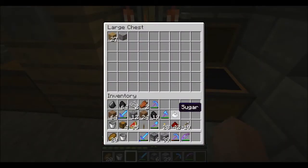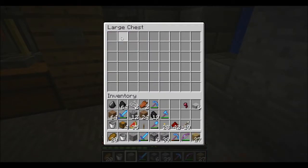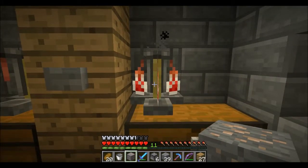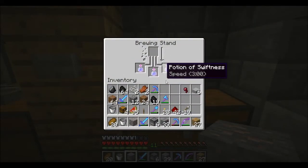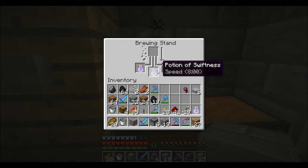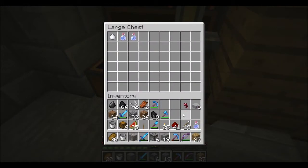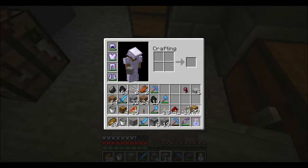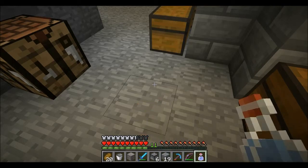We add nether wart, then you add your sugar cane. I have one extra so we'll put it here. I'll go ahead and get these back because I want to keep this place organized. That gives you a potion of swiftness for three minutes. Then all you do is add your redstone, which will jack it up to eight minutes. I've never tried one of these before so I'm going to give one a shot.